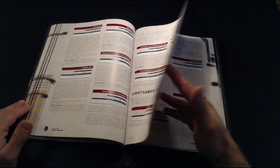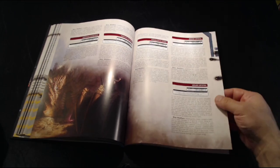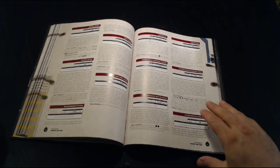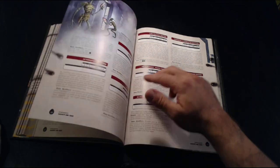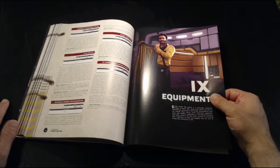We have the whole section on lightsabers with your various crystals — I believe a lot of these are from Force and Destiny or that particular core rulebook. There are all the different kinds of crystals for your lightsabers if you're playing a Force user. We then have armor attachments — things like holographic projectors, or maybe flashlights so you can put lights on your armor to see in dark areas, that kind of stuff.